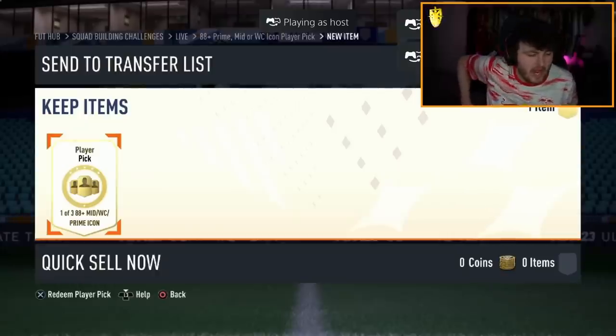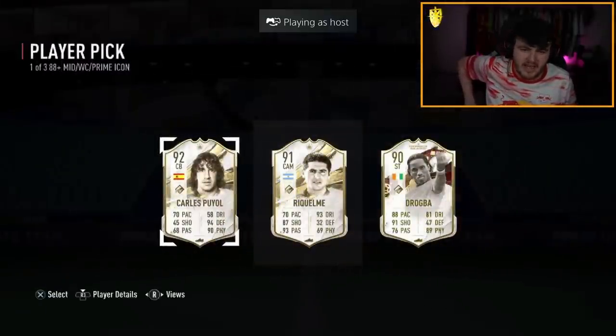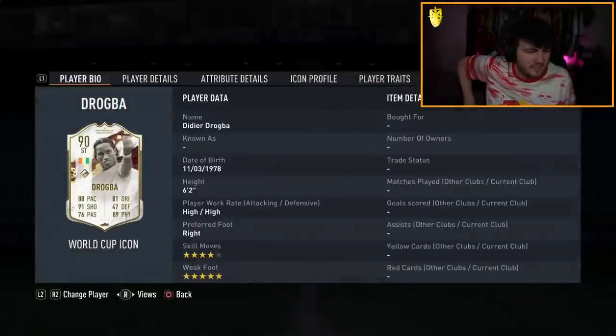Amy's now got an icon player pick from submitting all our fodder. Let's see what we get. Welcome Pogba's okay - he's got the five-star weak foot I believe. Not an awful card, but it's not great. It's pretty mid.